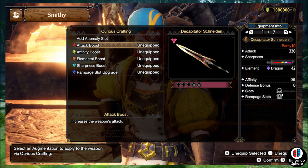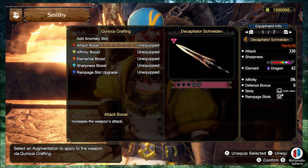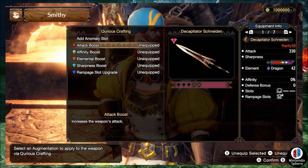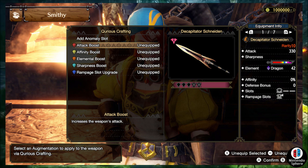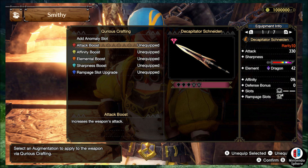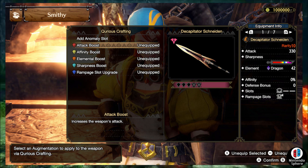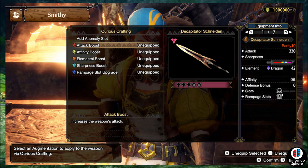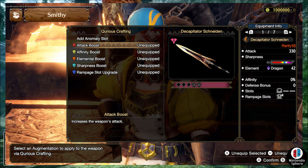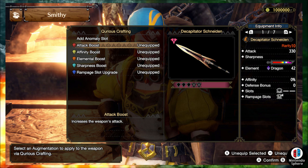When you slot in one of these decorations you'll get extra attack, extra affinity, elemental power, or more sharpness — which people have pointed out is basically Handicraft, which is really interesting. Of course there's also the option to add more slots or boost the already available slots in the rampage slot area of your weapon. Most weapons have one or two, some have three, and some have four, and now you'll have the option to get almost every weapon up to four rampage slots if you so desire.